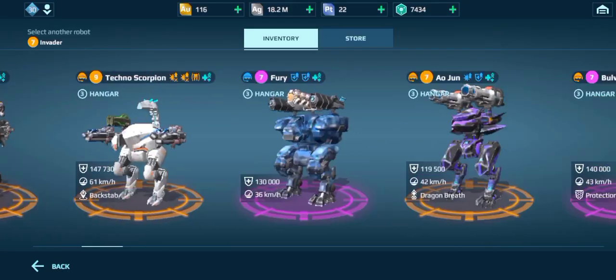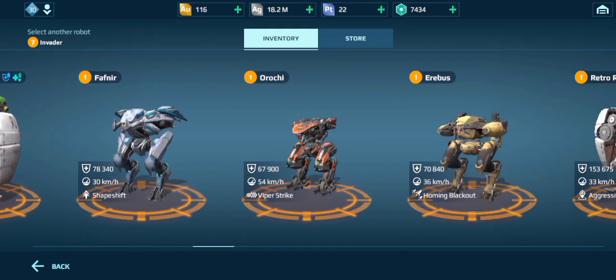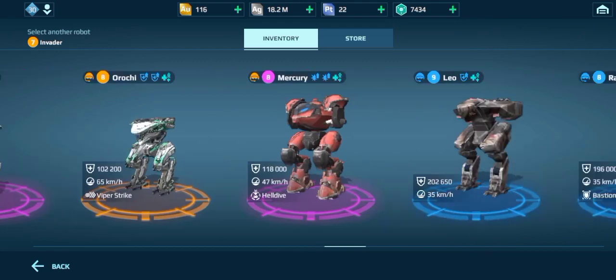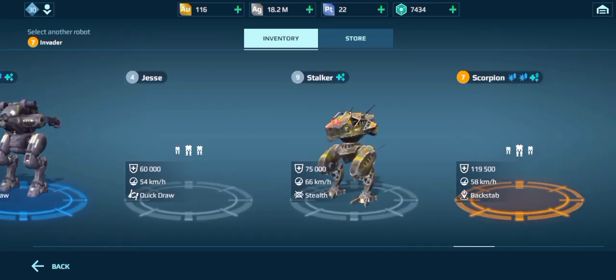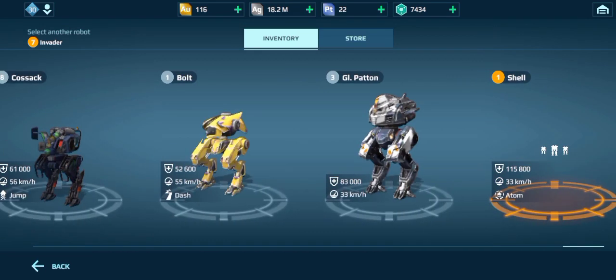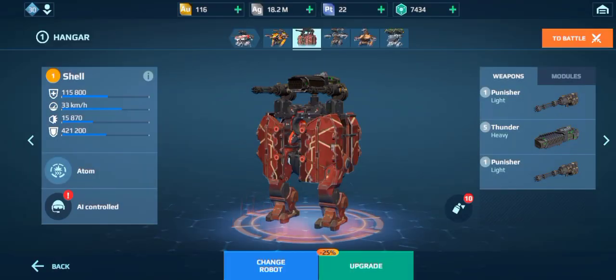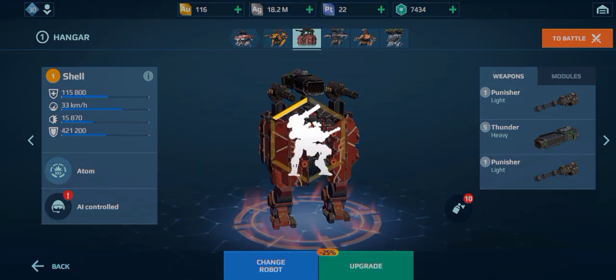Right, so where is this thing? It'll probably be right at the end. I'm just checking here to make sure I don't miss it. I can see I've sold most of my revenants because I really didn't need like seven revenants. Yeah, this thing's right at the end for sure. Yep, there it is — the shell. Why are the shields broken? Luckily, there is an upgrade discount on right now, so I will be making the most of that.